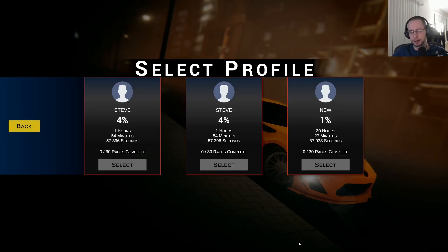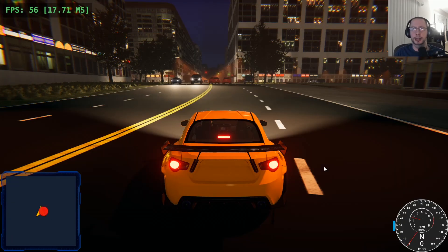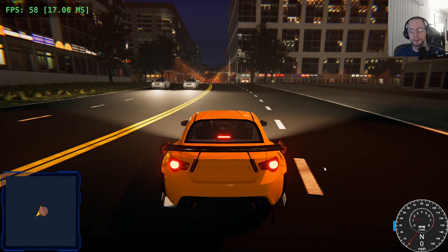Hey, what's up everyone. My name is Steve and this is my racing game development series. I'm basically building a racing game with Unity and sharing my development process. In this video we're looking at the latest build. To catch anybody up: I've been working on the open world specifically, finishing the landscape, roads, buildings, street lights, vegetation, lighting, AI traffic routes, and traffic lights for this section of the open world.